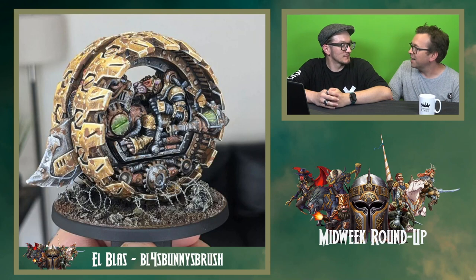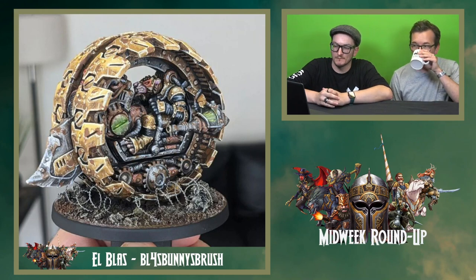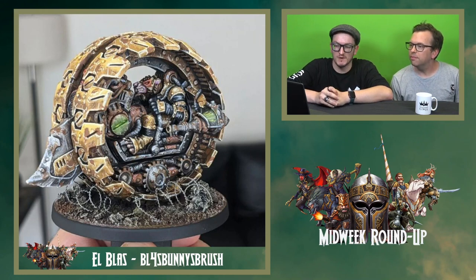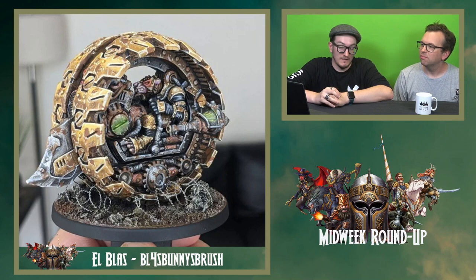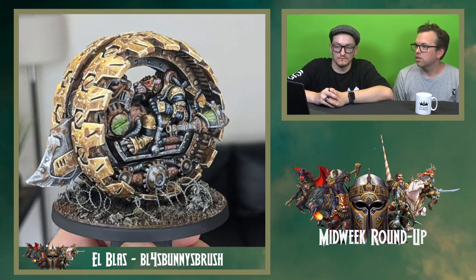We've got yellow — I'll take it. This is the Vimin Tunnel Runner by L Blass — go check them out on Instagram. Really, really like the effect on this tunnel runner: the damage, the chipping, and that sort of thing. The base with the barbed wire and everything really adds to it. This is another really iconic miniature for the range. Also, absolutely fantastic in Firefight — I think you need at least five.